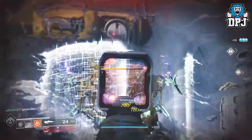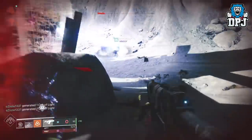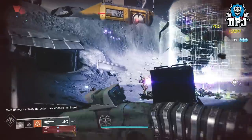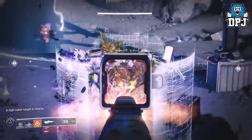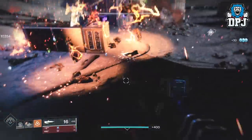This Hydra is super tanky and will take some bullets. He also has a timer so try not to take too long. There are no specific mechanics here, just take him out. When he is about to depart, you get a warning saying 'Gate Network activity detected — Vex Escape Imminent.' From this point I believe you have a minute to finish him off.